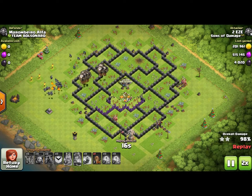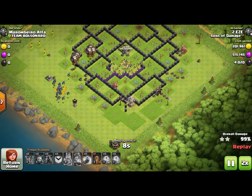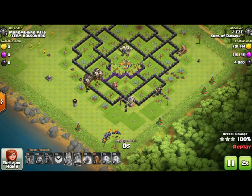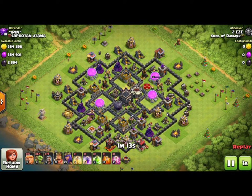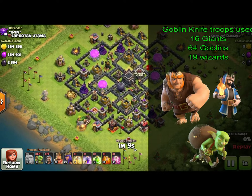I had a feeling it was going to be like this because we've been using balloons in war, and as unpredictable as those war attacks are, they've still been doing really well. Now this is the first Goblin Knife - for those of you who don't know what the Goblin Knife is, this is a clear-out type of attack.